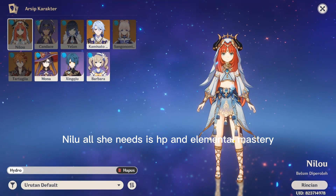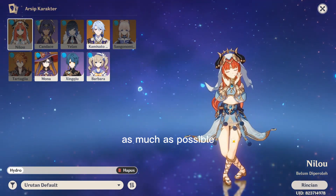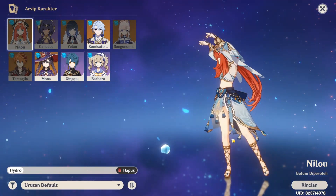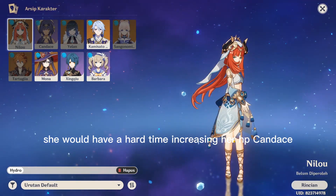Nylou. All she needs is HP and Elemental Mastery as much as possible. She has to reach 75k HP first. If she wore this Artifact, she would have a hard time increasing her HP.